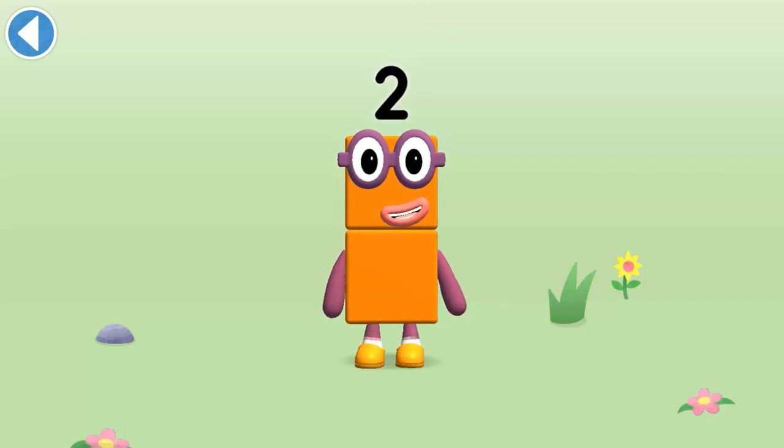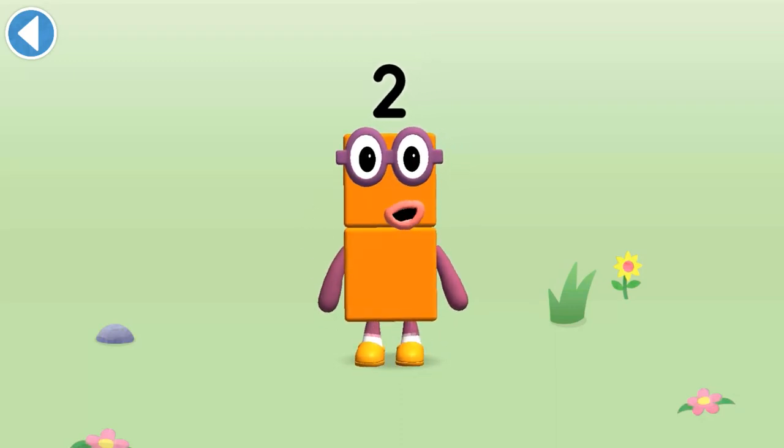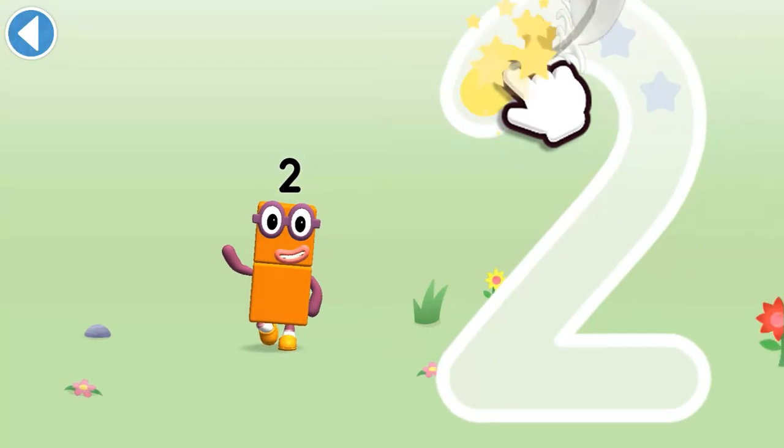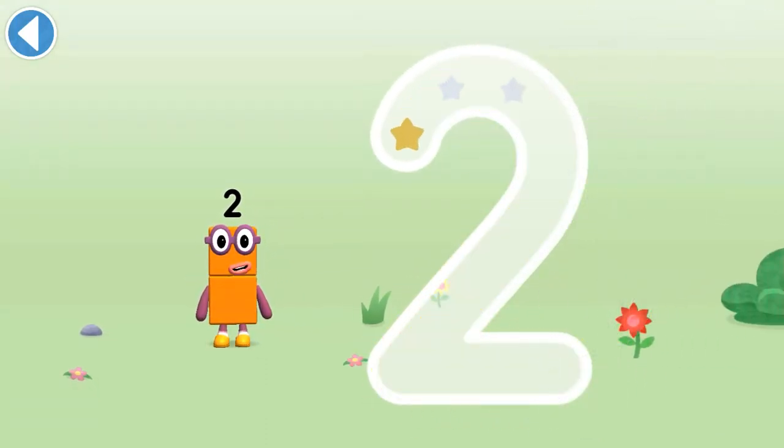This is Number Block Two. This number block is made up of two blocks. I am two! How do you do? One curve down is what you do, then straight across to make a two!